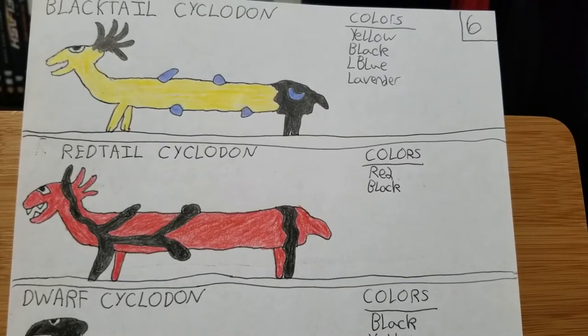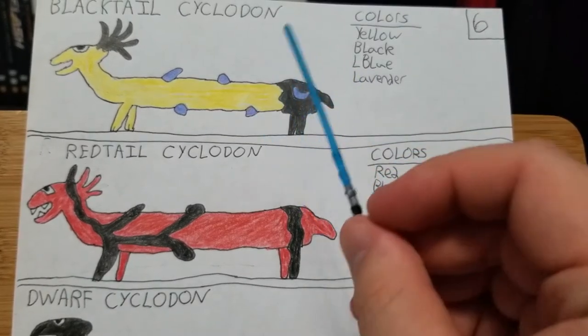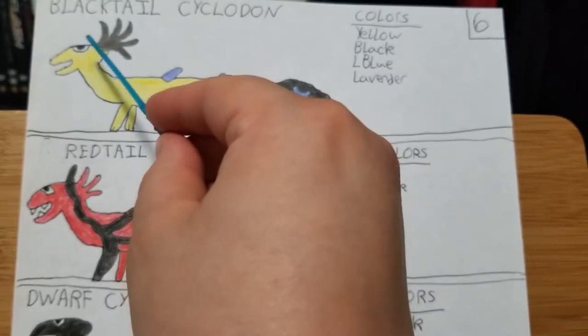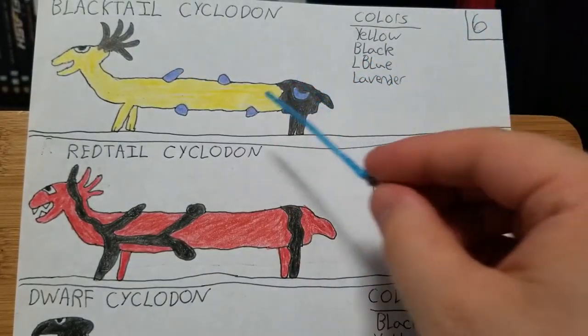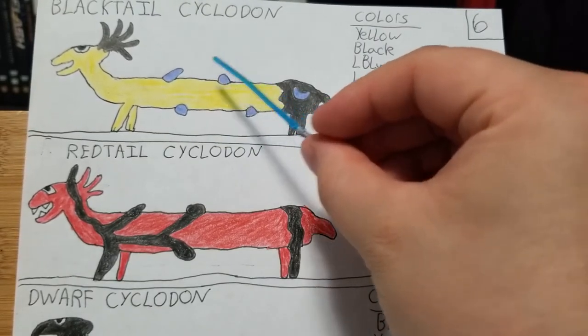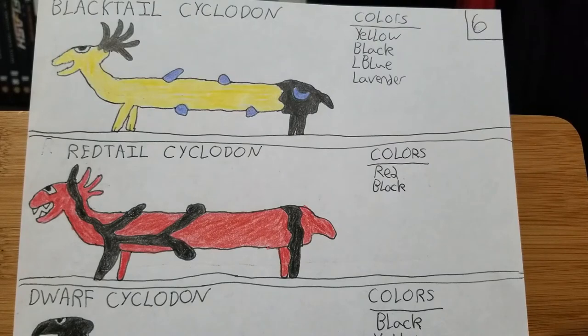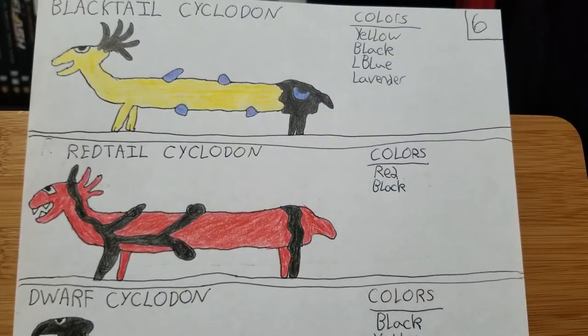Cyclodon is supposed to be like cyclops — these are all one-eyed creatures. The 'don' part I was thinking of Pteranodon, dinosaur names. Cyclodon sounded kind of cool. Up here we've got the Blacktail Cyclodon. They're known for having long bodies, little weird-shaped heads and beaks, and little different mounds on the back of their heads. Some have odd-shaped little things coming out of their body — not really sharp, so not for defense, just a random body part. I assume they can go maybe 10 to 12 miles per hour — nothing too fast, but enough to catch small game sometimes by surprise.